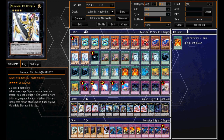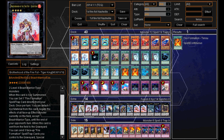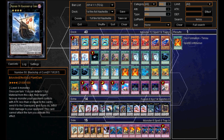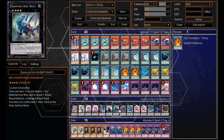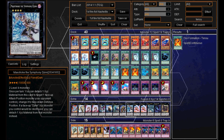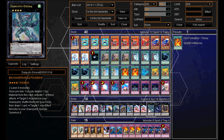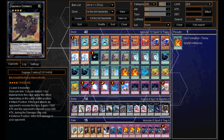Now the extra deck we've got 1 Daigusto Emeral, 1 Number 39 Utopia, 1 Fire Fist Tiger King, 1 Photon Papilloperative, 1 Number 50 Black Ship of Corn, 1 Diamond Dire Wolf, 1 Steel Swarm Roach, 1 Maestroke, 2 Fire Fist Cardinals, 1 Emeral, 1 Abyss Dweller, and 1 Gagaga Cowboy. So that is the deck profile of the 1st Place ARG Nashville Tournament.